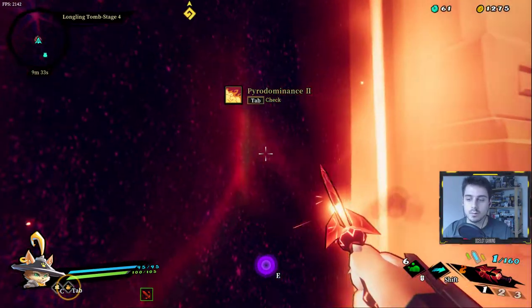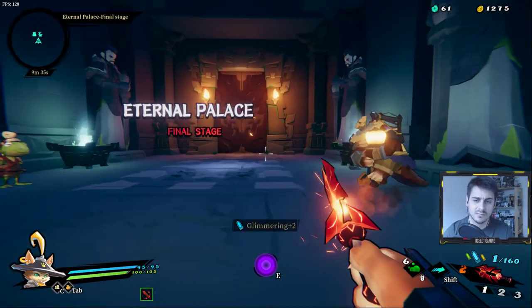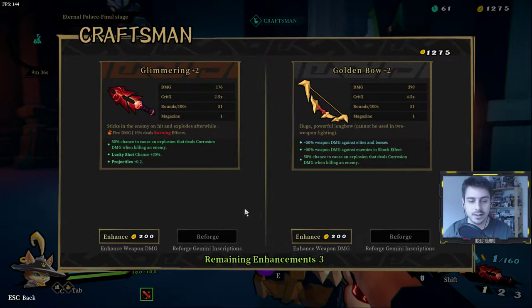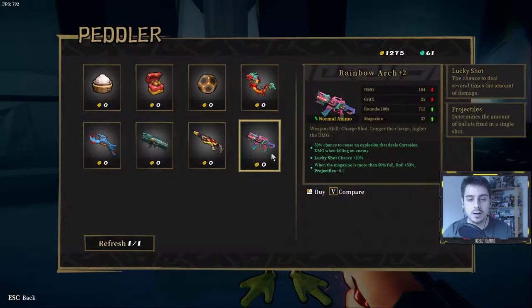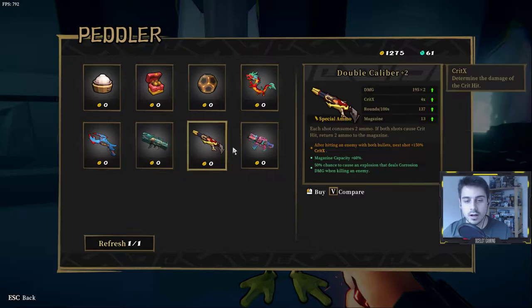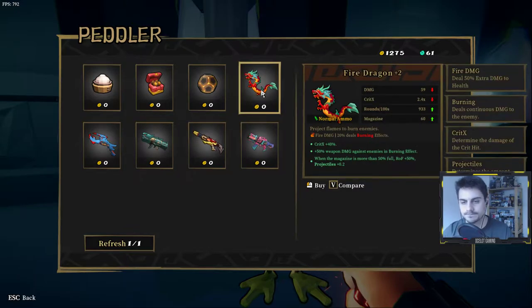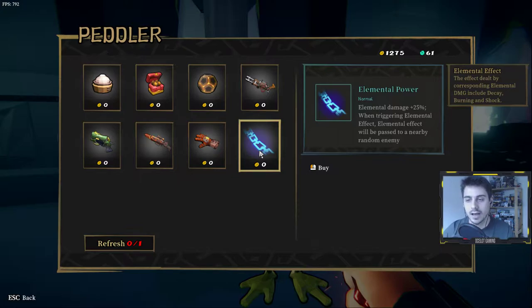Let's go full fire — we're heading into a boss. Since we're walking into a boss I'm going to upgrade my weapons first and see what the peddler is offering. 'Elemental Power' gives elemental damage plus 25% when triggering — passing that on — so since we're going fire there's going to be more fire damage and then a chance to chain onto another. So that's awesome.